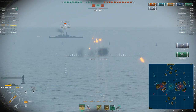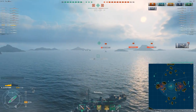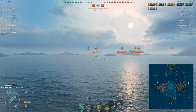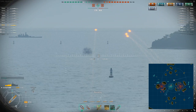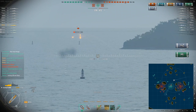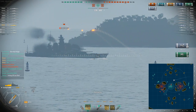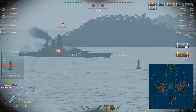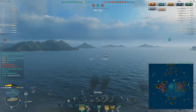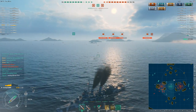Friendly should be spotting him — but no, the friendly destroyer has also popped his smoke. Don't pop your smoke unless you're taking fire; right now neither of us can spot this guy. Thankfully, he leaves the safety of the smoke. We're going to exploit this to the fullest — I'm trying to get hits on the superstructure, there's a fire, and he finishes him off with torpedoes. Awesome.